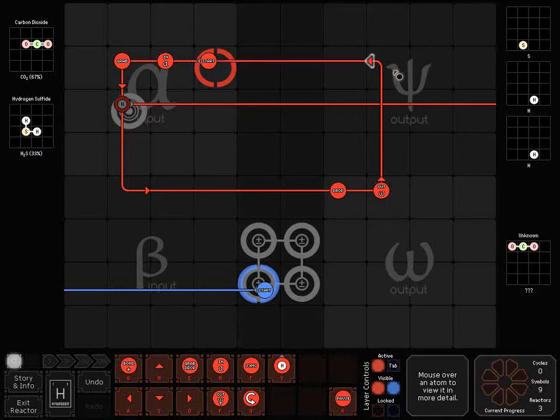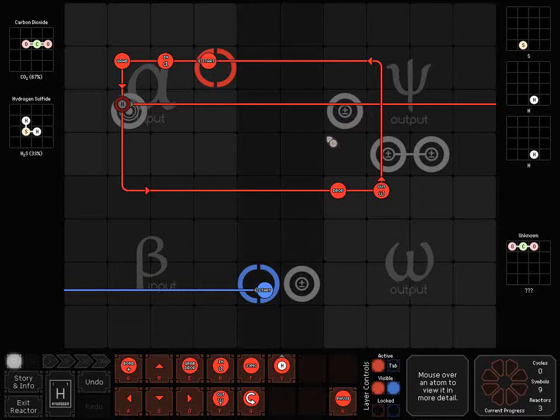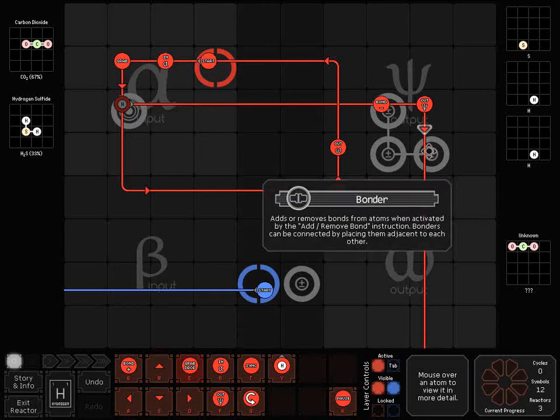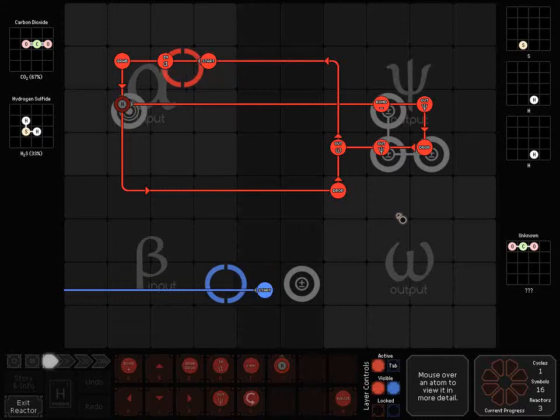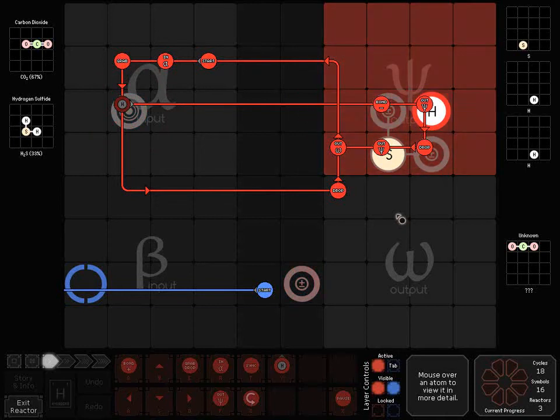Next step would be something like the following. I think I actually want to move this a little bit more out of the way so that they just cross — they're not going to crash into each other and cause problems. I'm going to debond, output, drop, output, and see where that puts me. Bond, out. So that does the hydrogen first. I was hoping I was going to do the sulfur first — make my job easy. Apparently not. That's good to know.